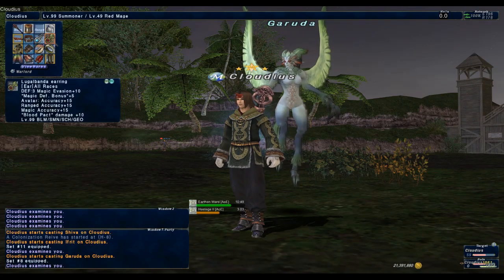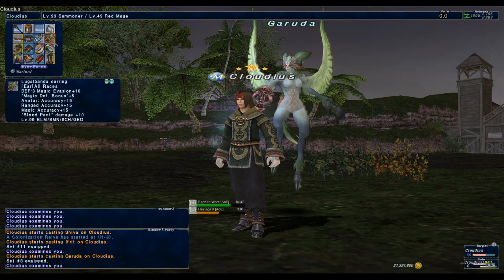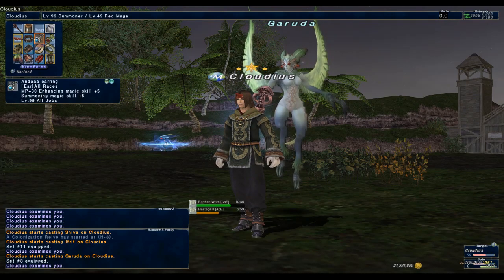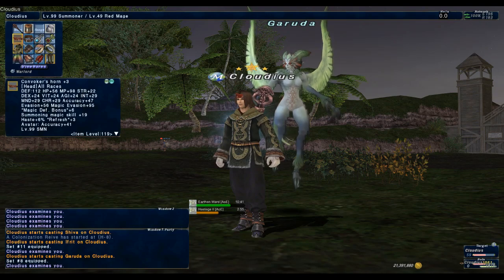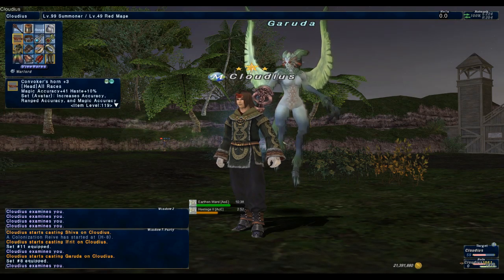Having a magic accuracy set for your avatar is crucial for endgame content to ensure that your avatar's sleeps and enfeebles land. Try to mix as much pet magic accuracy and summoning magic skill as possible for this set.